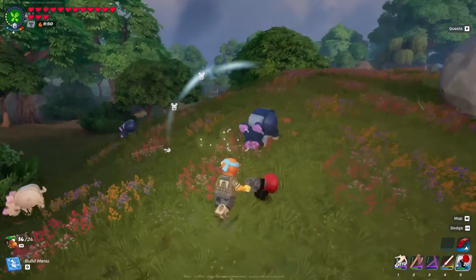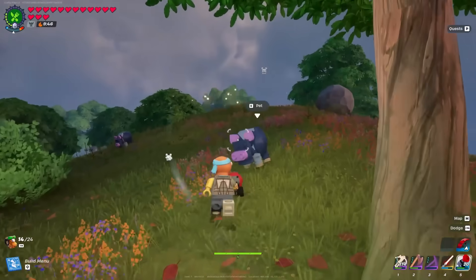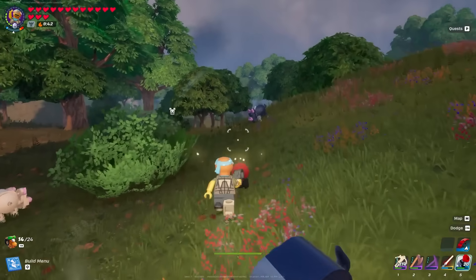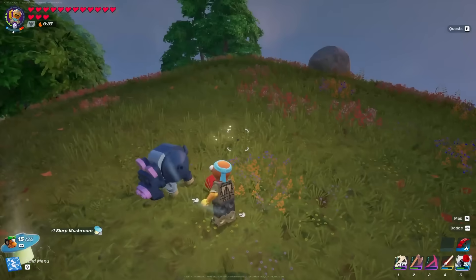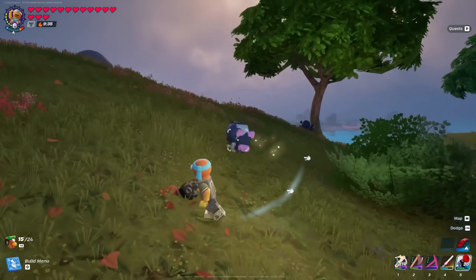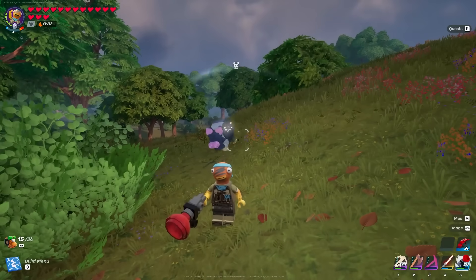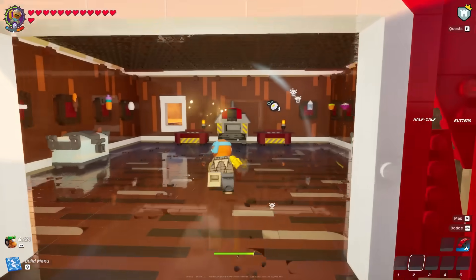We also got new pig color variants added to the game. Instead of just the pink or gray, you now have a dark blue variation as well. These can be found in the grasslands biome. They don't give you anything special — they still drop the same slurp mushrooms that any pig gives you, just with a different color.